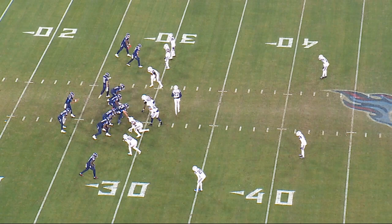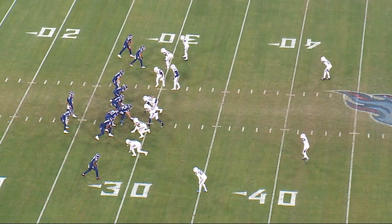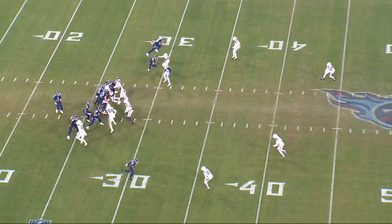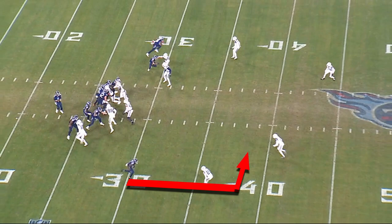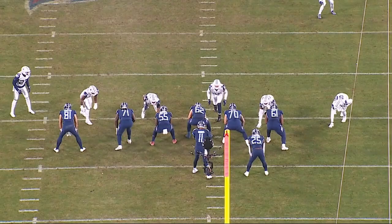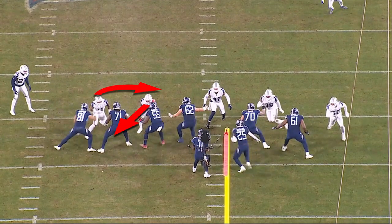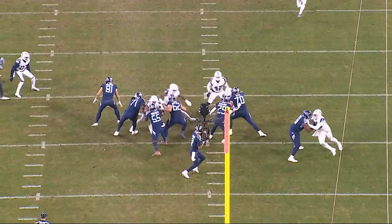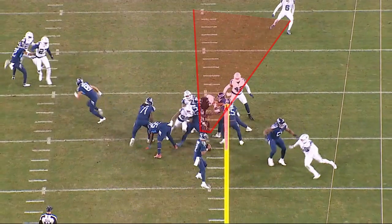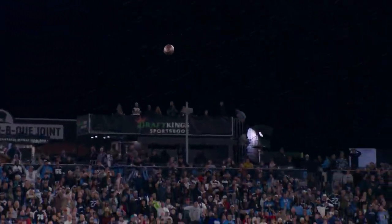Dallas mugs the linebacker over the center — he has the running back man-to-man — and the safety to the single receiver side drops down as a middle-of-the-field robber. McMath weaves the man-to-man corner and then hits the jets to create separation. The post safety cannot get over fast enough. Excellent protection. Dallas runs a TE game to the offensive left, picked up very well. Nice cylinder for Josh Dobbs to step up and throw a perfect strike to McMath, who adjusts very well to the deep throw for a 39-yard explosive play.